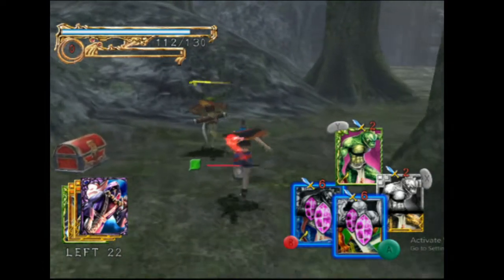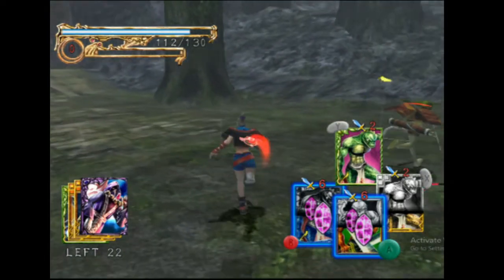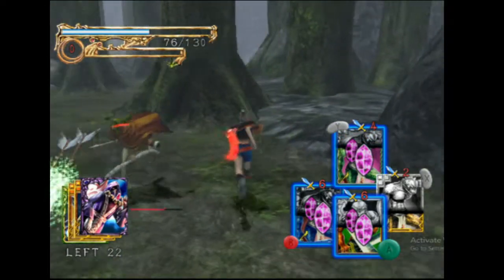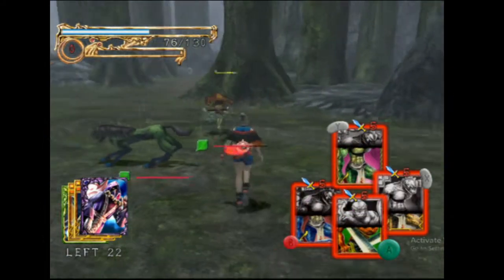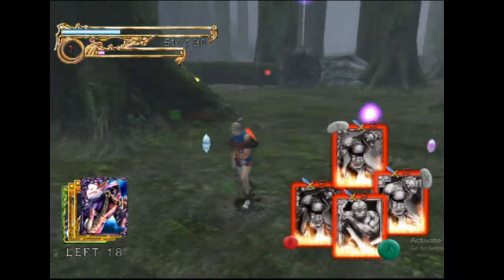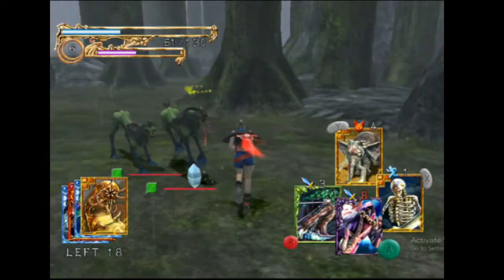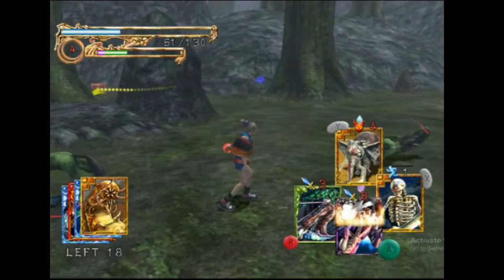Obviously I could just one shot her using the Red Lizard, however that doesn't let me use the meme. As you can see, all of my cards have turned red and this will unleash a combination attack where every single Lizardmen attacks in one go. Once you use a combo, you actually use up every card in your hand that's part of the combo.